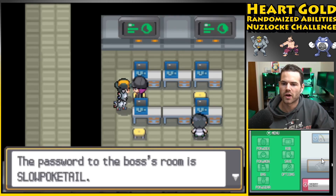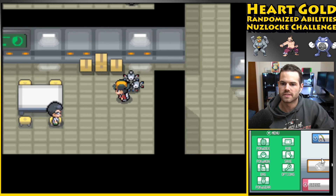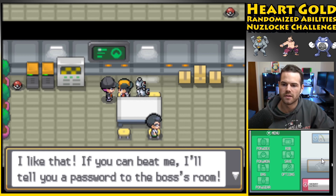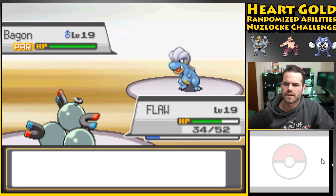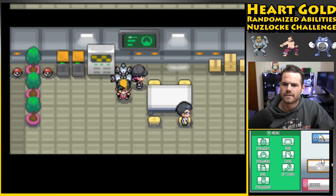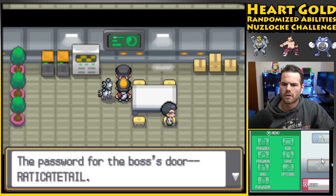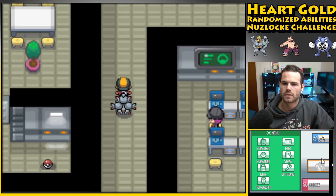Password to the boss's room is Slowpoke Tail. I believe it's the person in the very back who gives me the other half. You're challenging me? You must be nuts. They've got Bagon — how cute. It's only gonna know Bite and Headbutt so I can Sonic Boom it to death. Ariados later. Silcoon is useful if we ever use Beautifly and Honey, which is useless. Password for the boss's door: Slowpoke Tail and Eradicate Tail — but you need both.